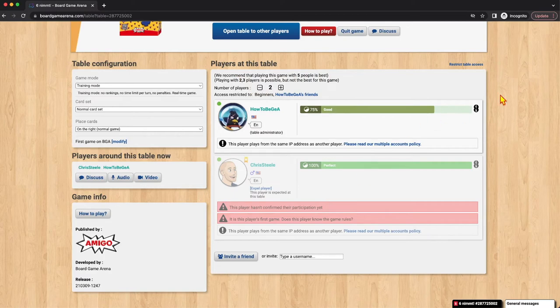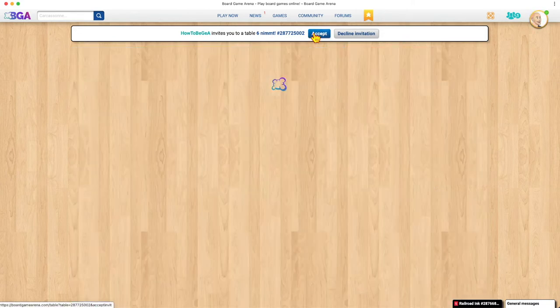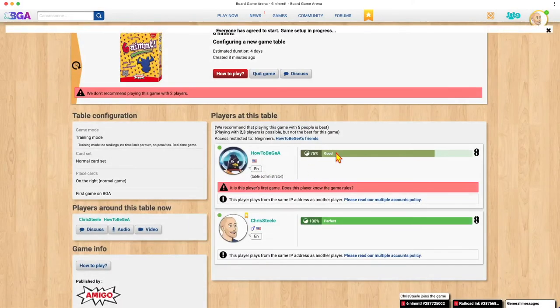If I switch over to my other account, I see that HowToBGA has invited me to a game. This is what you would actually see if somebody invites you. I can say yes, I want to accept this. It's going to tell me: 'hey, this is a real game, you have to play it — if you're going to accept it, play it.' Sure, yes, would love to do that.